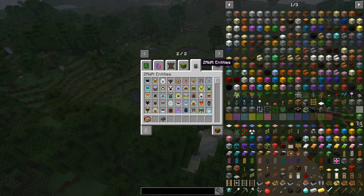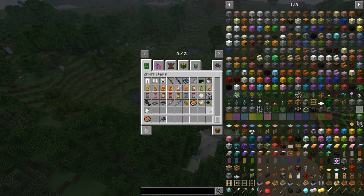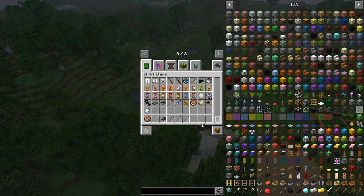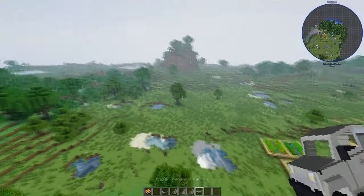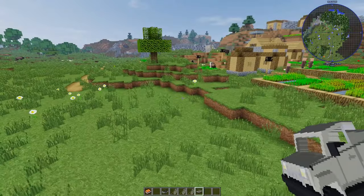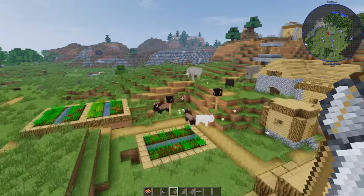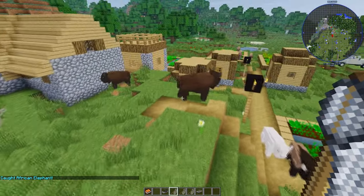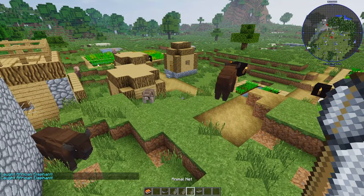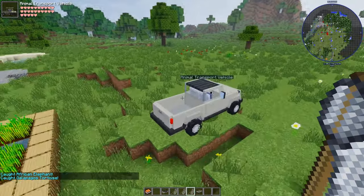There's a net in the inventory. This is what I like - you can go out in the animal transport. Not everything can be transported. Let me do a quick demo - we're going to capture some elephants. Left-click puts one animal at a time in the net. There's another elephant here - let me get that one too.